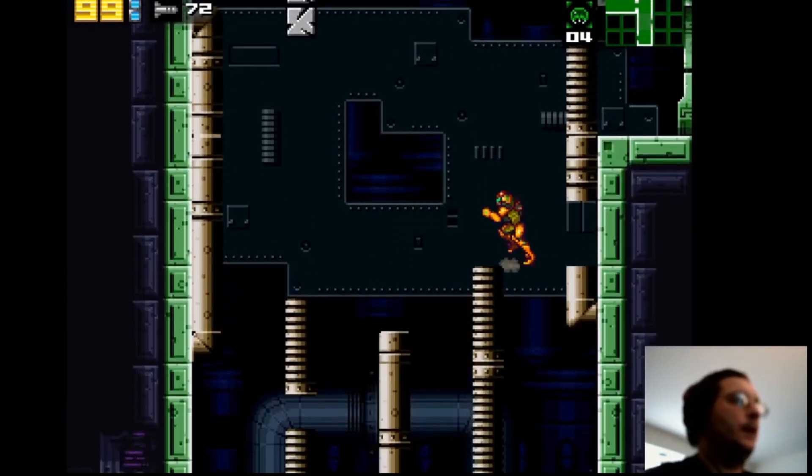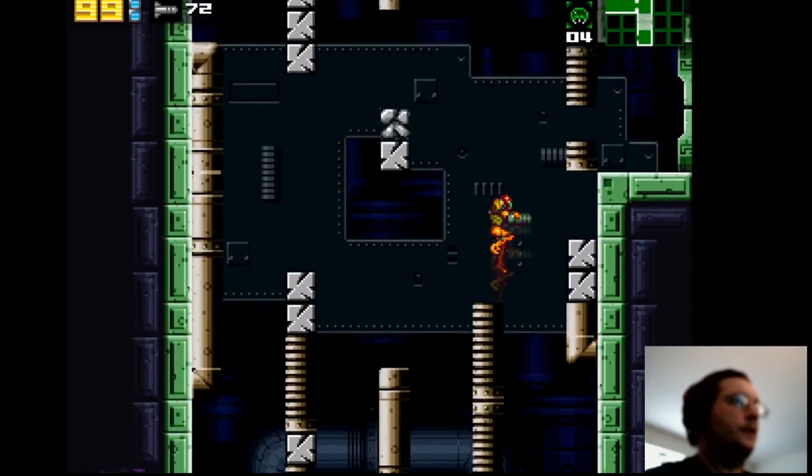The wave beam kind of makes these blocks like nothing — it just shoots through all of them.